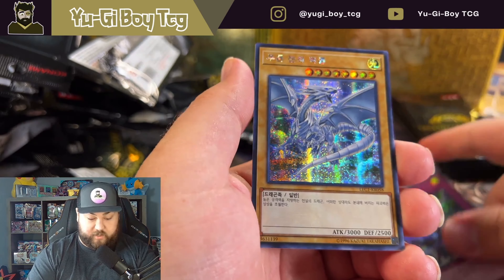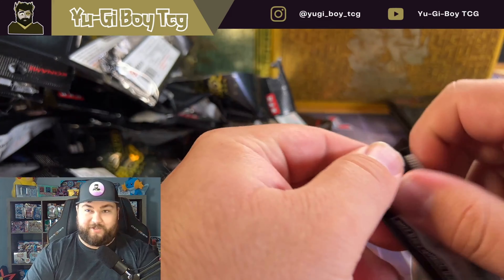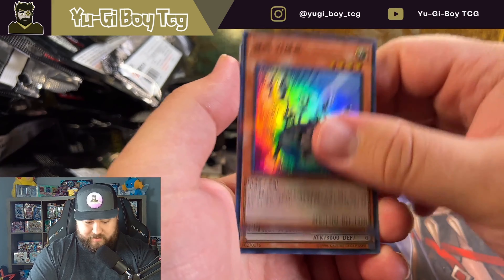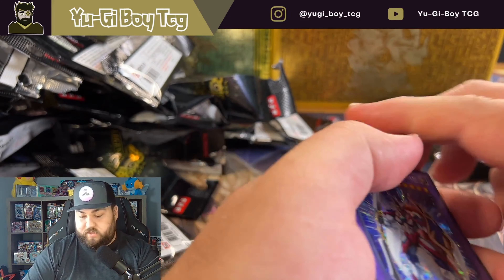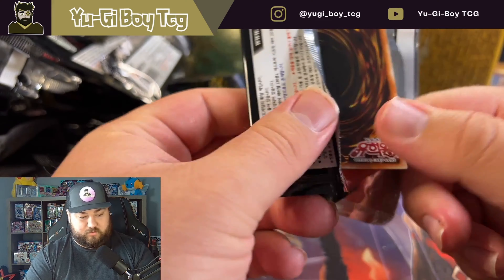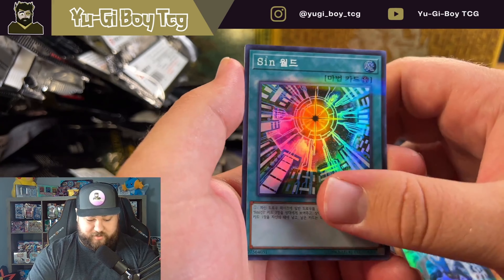Blue Eyes in the secret rare - that's nice. I don't think we're going to pull an extra secret - that might have been a lot rarer than I thought when I pulled it. I kind of just figured they were one per box. It's not looking like that at all obviously. I just want that Dark Magician Girl - like come on.